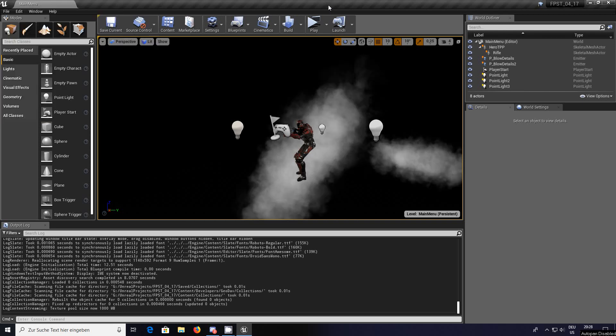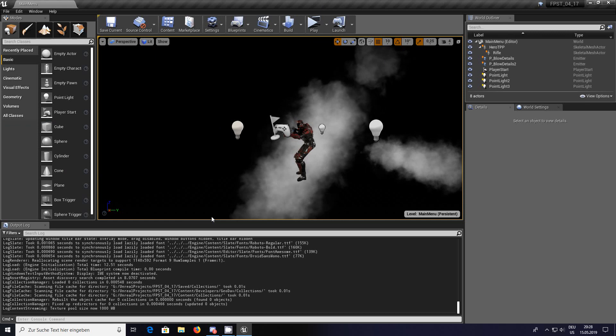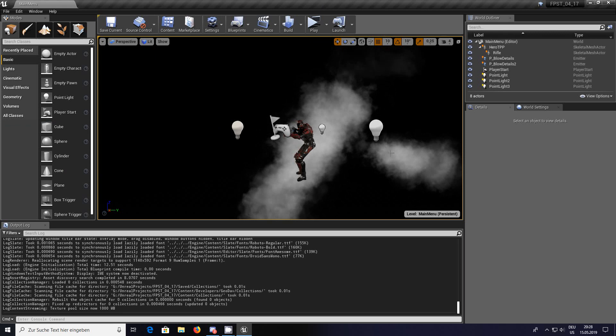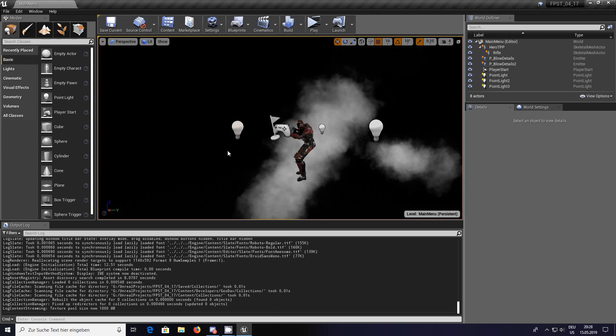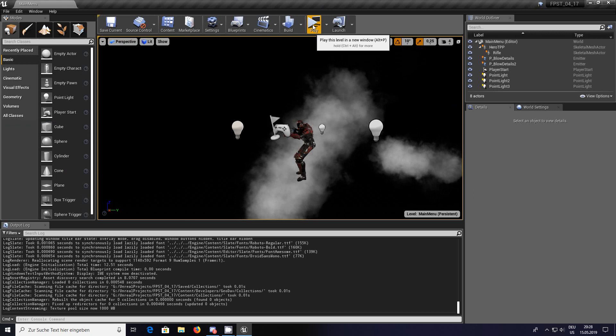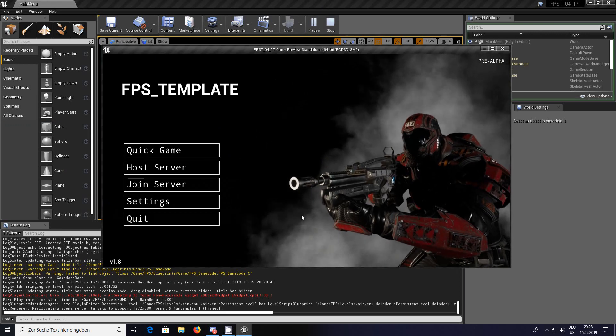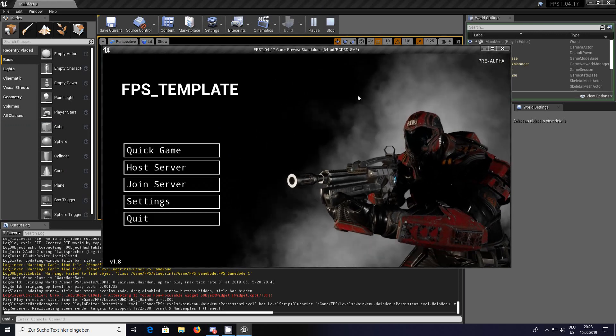Hi, I'm Geodav. A quick video because somebody mentioned in one of the posts: how do I get the split screen when I'm testing for the FPS multiplayer template? Let's click on play as you've seen me do before, and I get a single screen here.